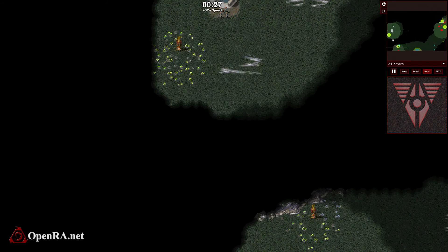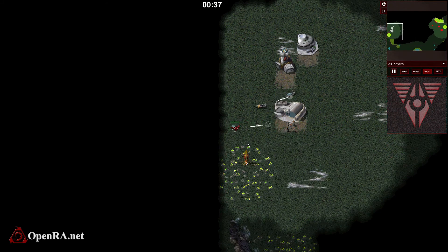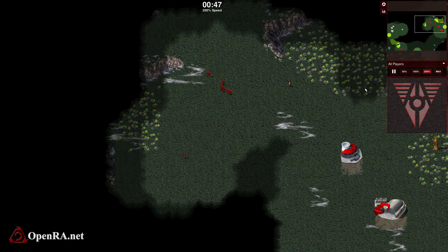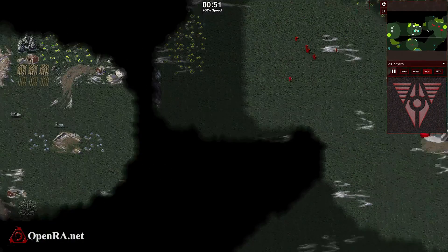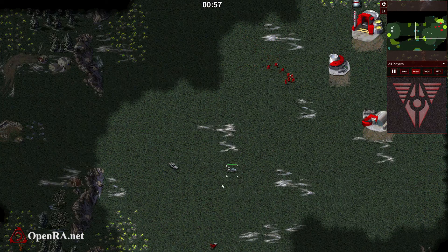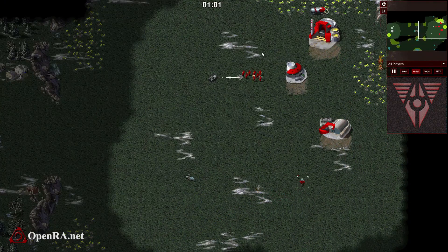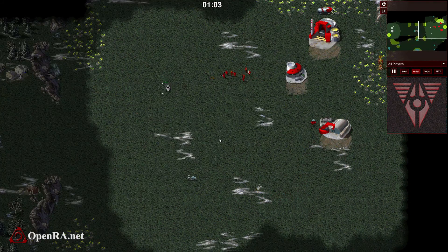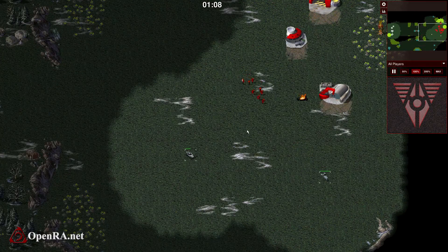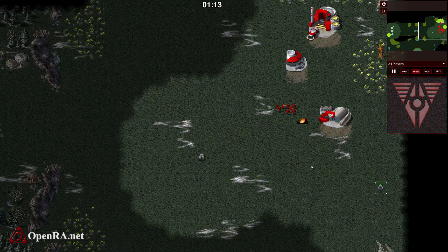He's moving over here to scout with his bike and going up over the Tiberium — bad idea. You never want to escape on Tiberium like that. So now I decide to do some scouting. These are both on separate keys. I saw the bike, spotted the infantry, and then sniped out the bike.